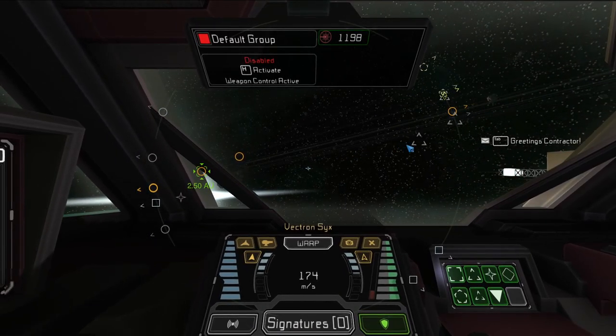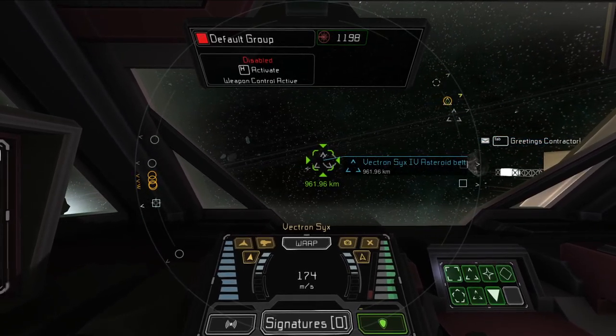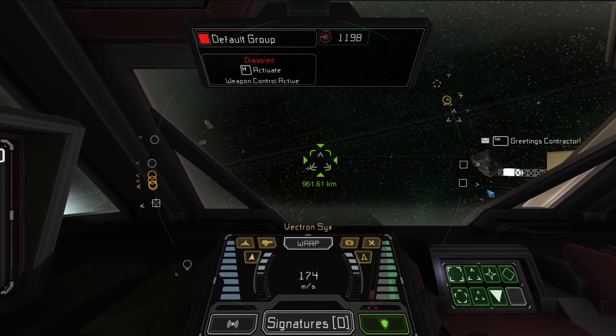Instead, let's go find an asteroid field. These triangles with holes in them are asteroid fields — you'll see them all over the radius on your screen. This one is actually fairly close, but let's go to the one that's further away so I can show you warp mechanics.